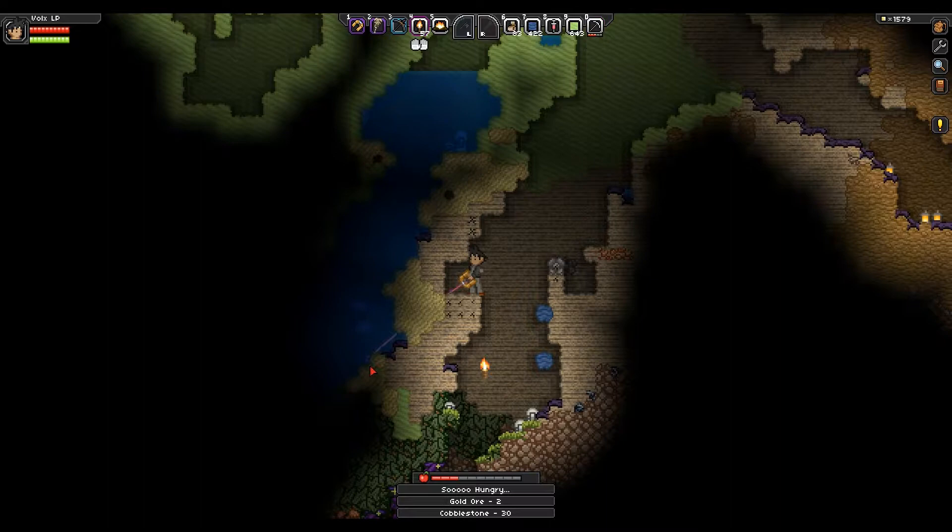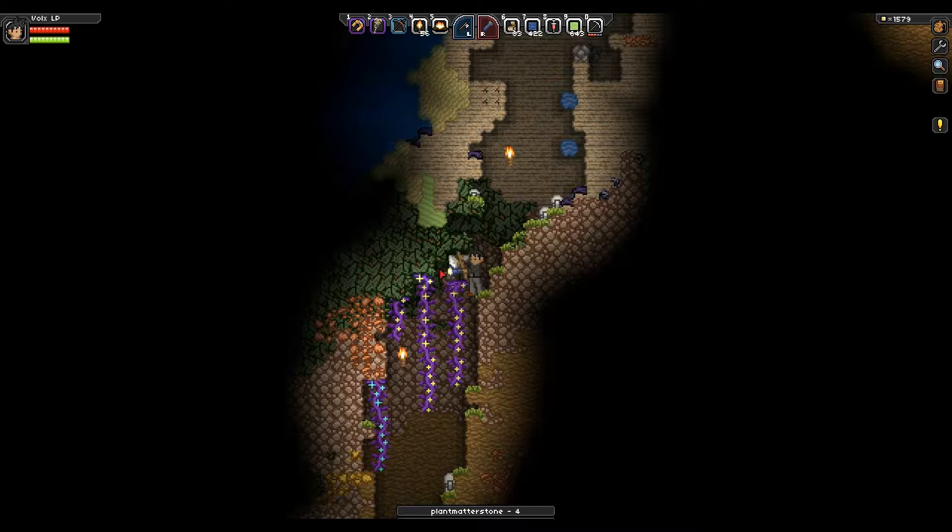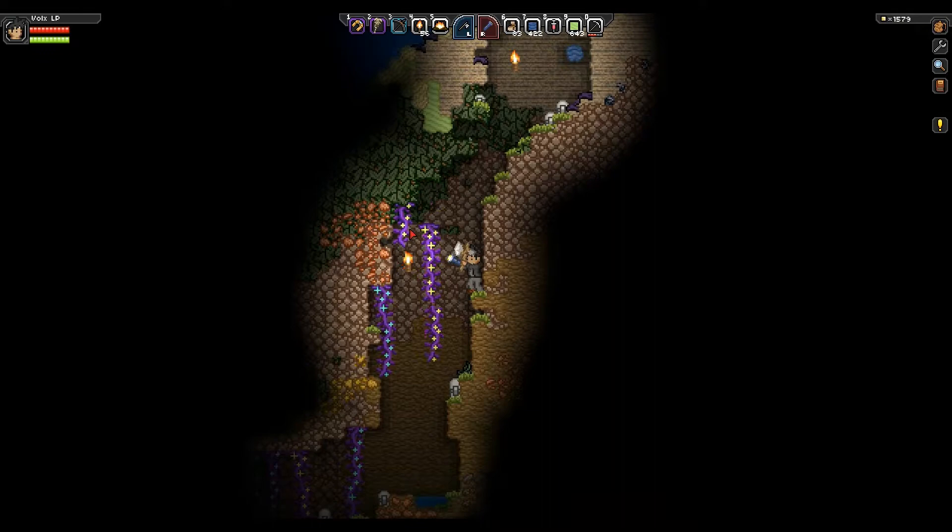Okay, there's plenty of plant fiber down here. Thankfully we haven't been using too many bandages. Because if you mine the right way — what I mean by the right way is you go into a big cave, you're probably gonna encounter more spawns. But if you do more tunneling, you're gonna encounter less spawns. Which is kinda how it works.